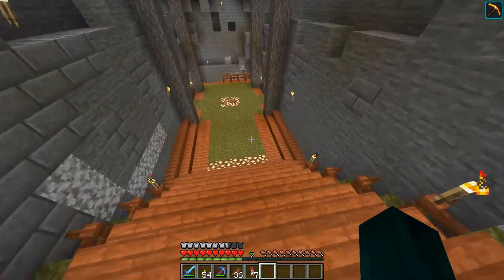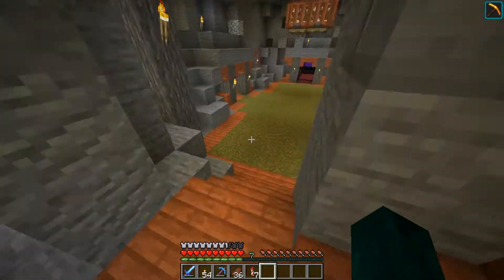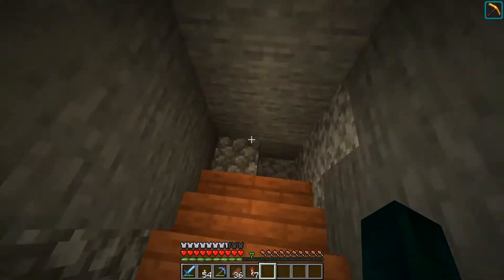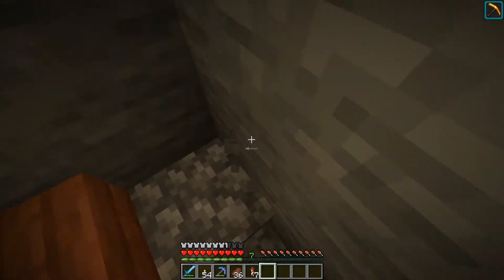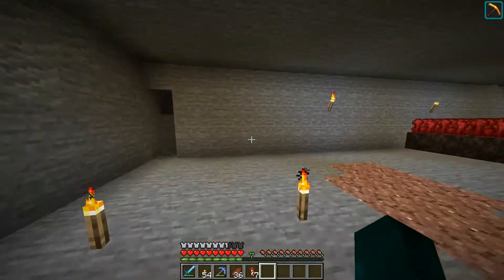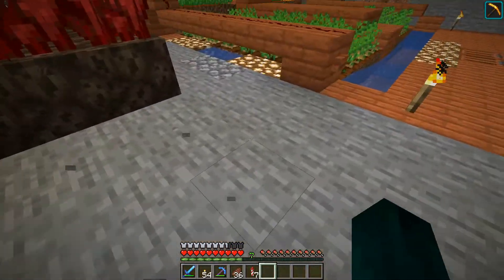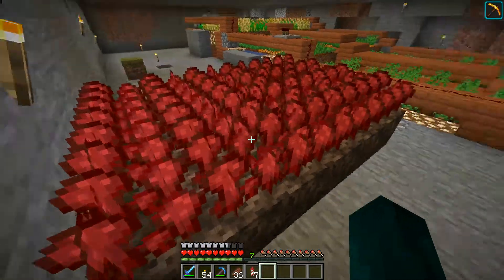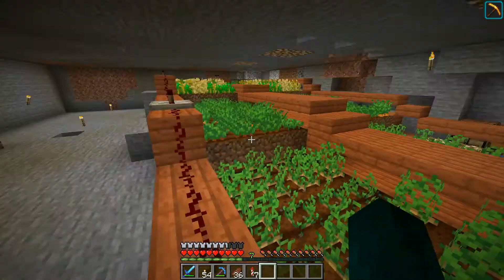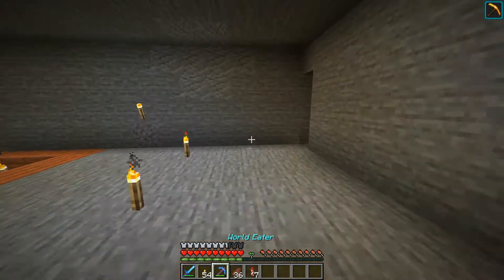My plan here is either we make a sheep farm where we sort the sheep by color — for example pink, black, yellow, blue and stuff like that — but we'd have to go here, expand it, and make another staircase. Or we could start making our automated farm, which is going to be an automatic sugarcane farm, pumpkin, melon, and maybe nether wart since that farm is almost the same.